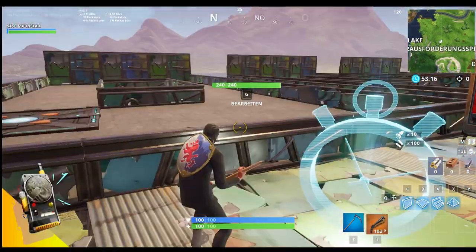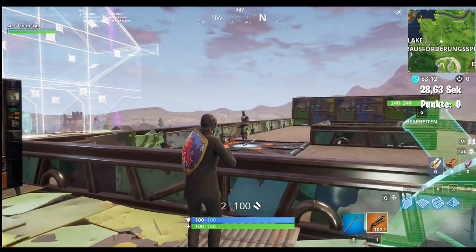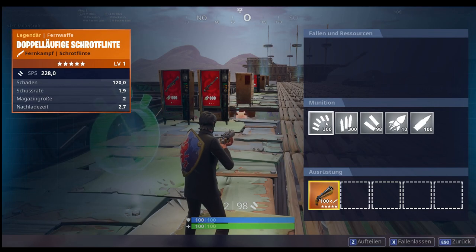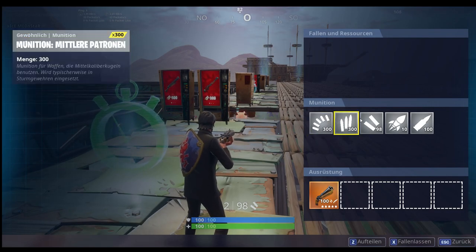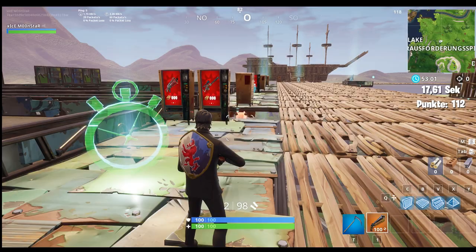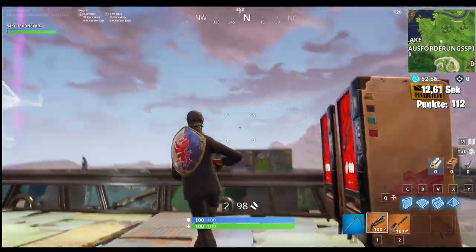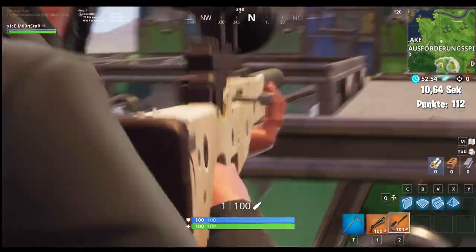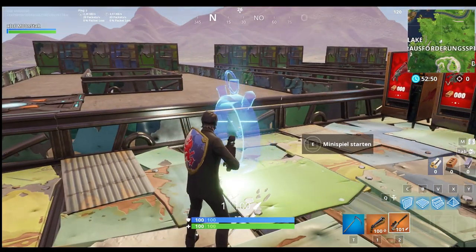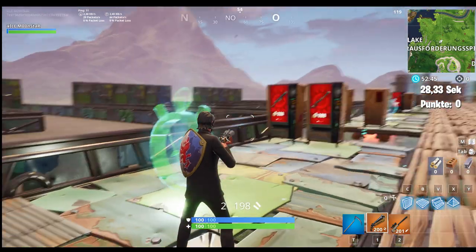I'm gonna grab this just for fun. Start the minigame and as you can see I have 300 light bullets, 300 medium shotgun ammo, 110 rockets, and 100 large or heavy bullets for a sniper. What you want to do is just cancel it and start it again — and as you can see, I already got the ammo again.